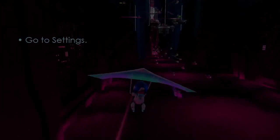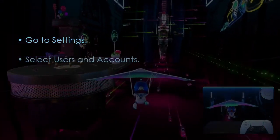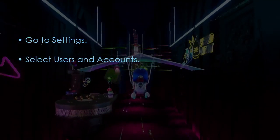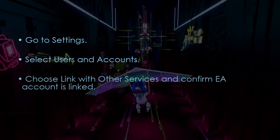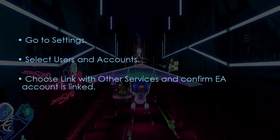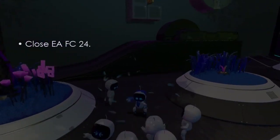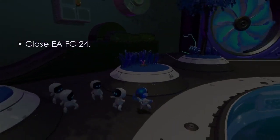Next, verify your EA account link. Go to Settings, select Users and Accounts, then choose Link with Other Services. Confirm the EA account is linked. Then close EA FC 24 and restart PS5.